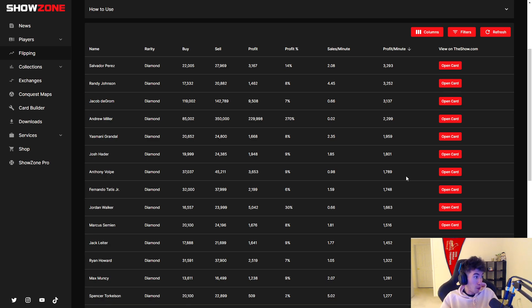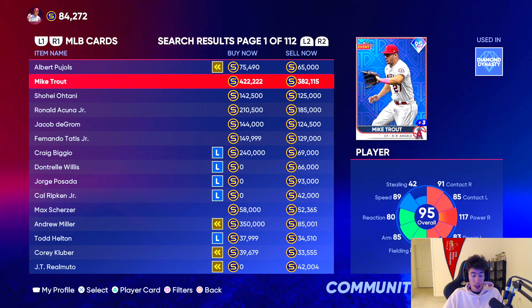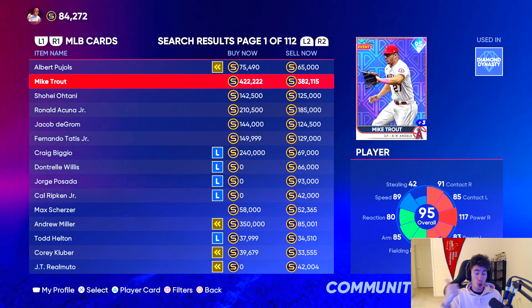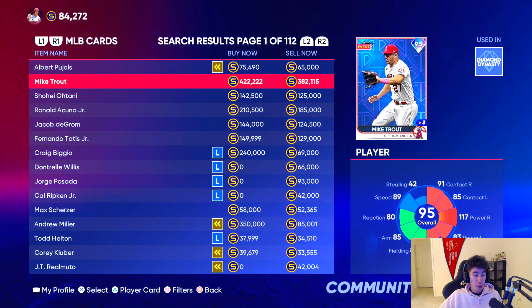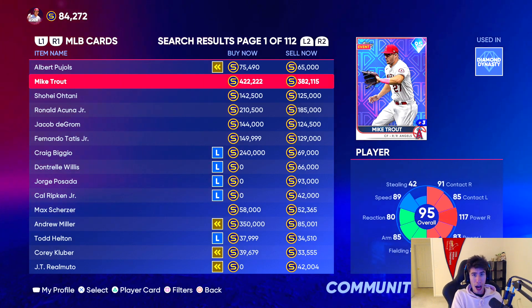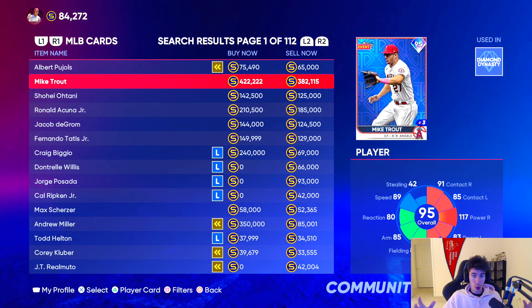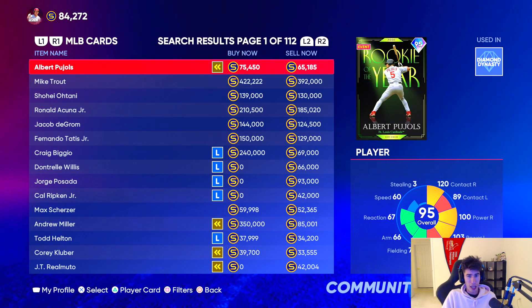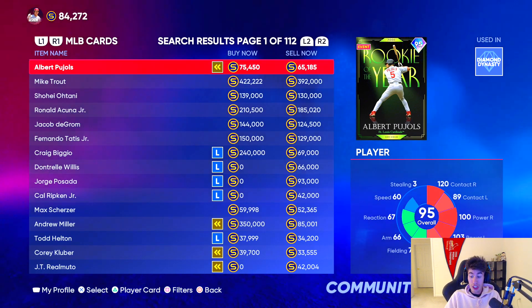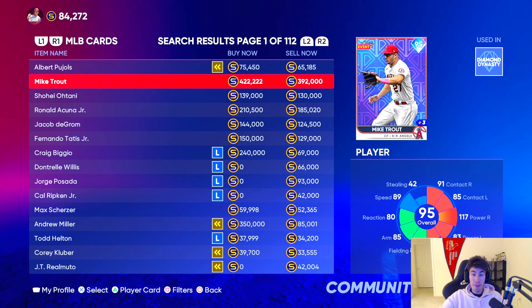I feel like combining this website with flipping cards in general can help you maximize your stub profits in MLB The Show. Just like always, I'm hoping this video was helpful — if it helped at least one person, then I feel like my goal was accomplished. It's pretty much as simple as flipping cards: buying low, selling high, creating a buy order for the cheapest amount you can, a sell order for the most expensive amount you can, and trying to profit as many stubs as possible. Always have active orders — in a ranked seasons game, you can literally have orders placed and sell them while the game's going on. I hope you enjoyed this video — like, comment, subscribe, all that good stuff. I will see you next time. Thank you so much for watching.